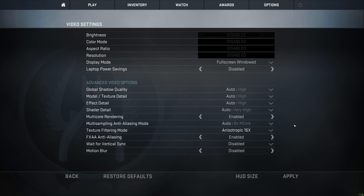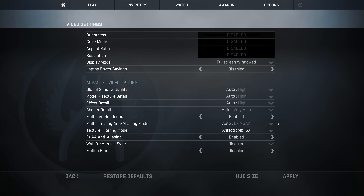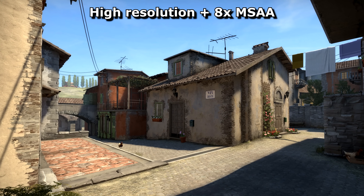But for some other stupid, STUPID reason, it ramps MSAA up to 8 times and turns FXAA on as well! Which is stupid! But… why is it stupid? A pixel represents that bit of the screen.